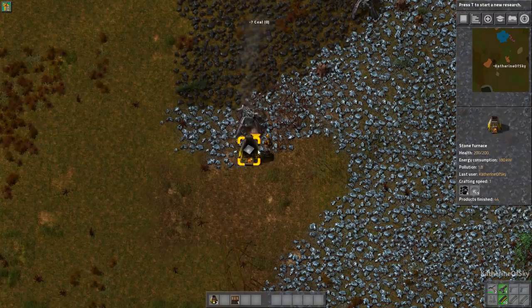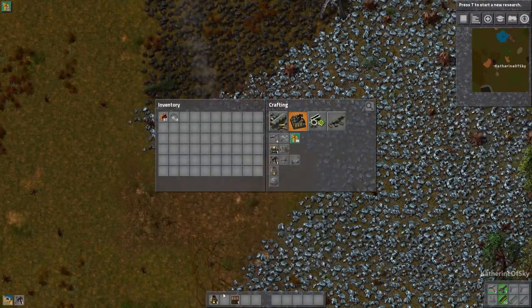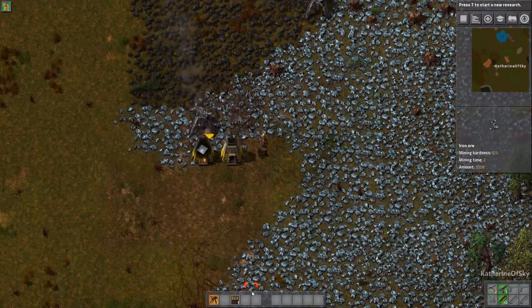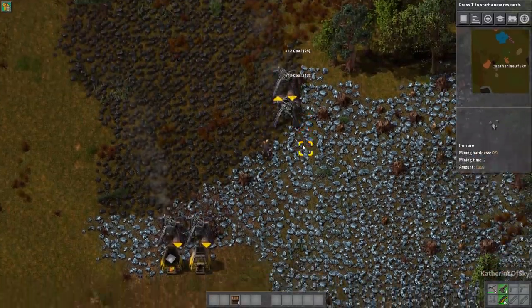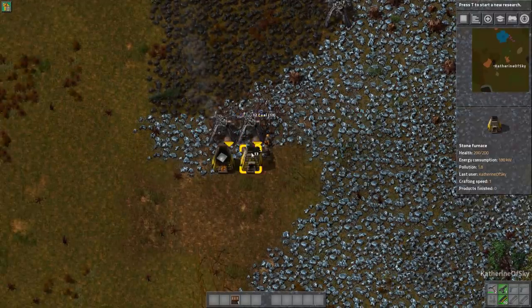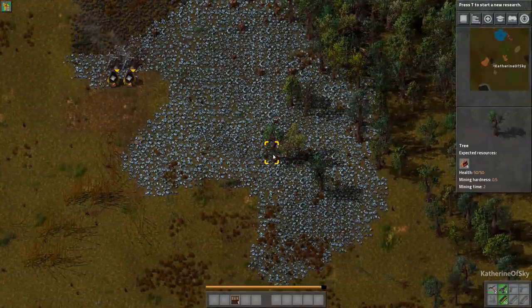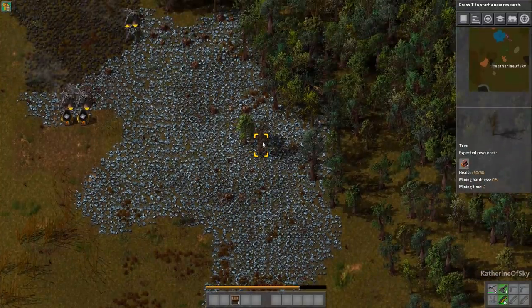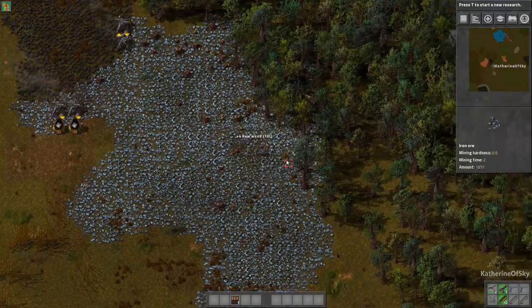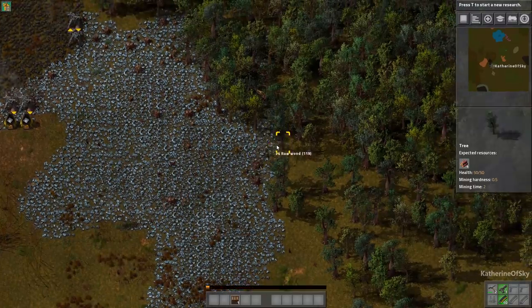I'm control-clicking on this furnace to grab the iron plates from it. I want to get one more burner miner and then that one will feed into here. Also, I'm taking these trees down from here because eventually this entire patch will need to be cleared. I actually have some fear — where are the biters? I don't know where they are. I have not scouted this map. This is fresh from the generator. I have no idea where the biters are going to be, but we do have a very large start area.